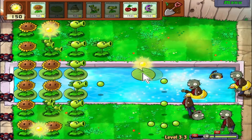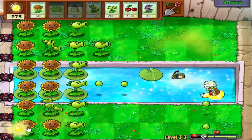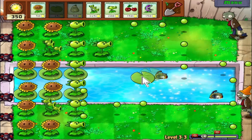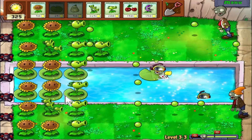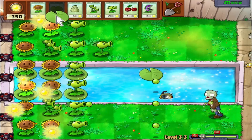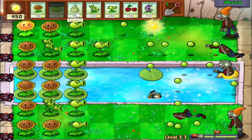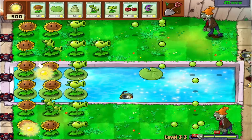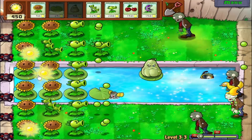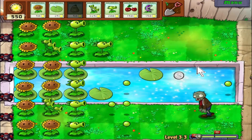There's another one. What we can do is just put a lily pad relatively close and use a chomper, cherry bomb, or squash. But we can also just spam lily pads, and it does something similar — because eventually the diver zombie has to come up and eat, and when he does that he'll find out. We can shoot him with all of our stuff. It's not the most efficient way, but it's a way.